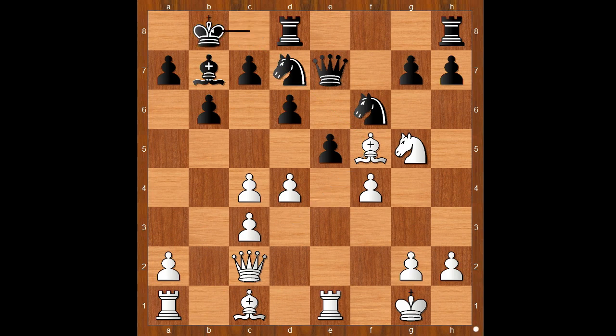And now bishop to a3, pinning the pawn on d6. This is a headache position for the player with the black pieces.